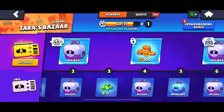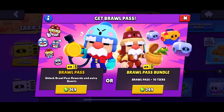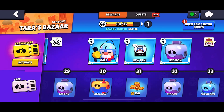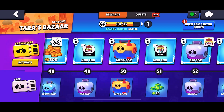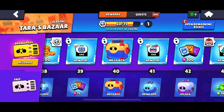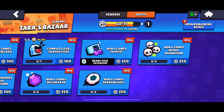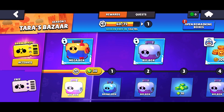Looks like this is the Brawl Pass. Here's a free pass, and the Brawl Pass is 169 gems. You get some big boxes and mega boxes. There's Gale, there's a pin — a lot of cool stuff, really. Oh, you even get a skin, and there's a bonus big box at the end, for both roads. And for the free pass, it's just a bunch of boxes. But I just don't know what happened to my token doublers.